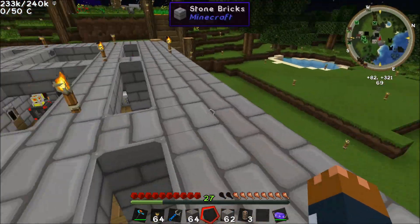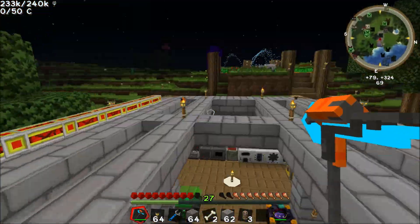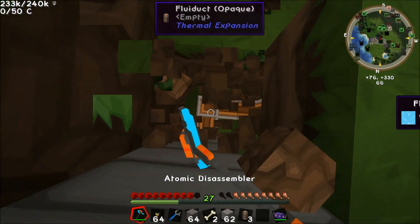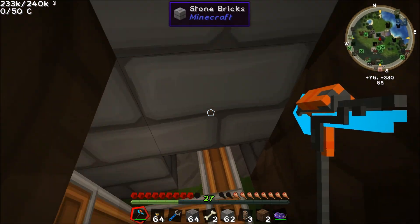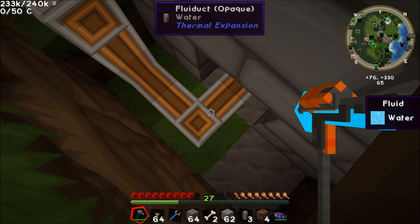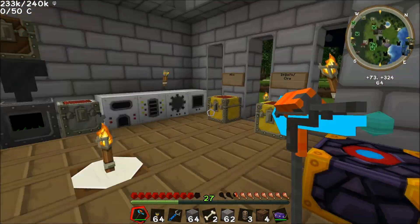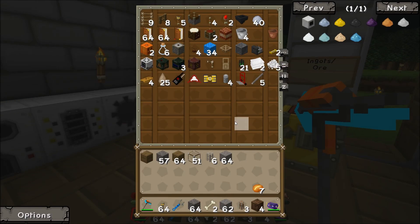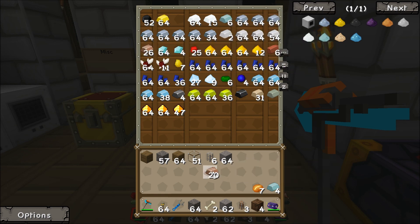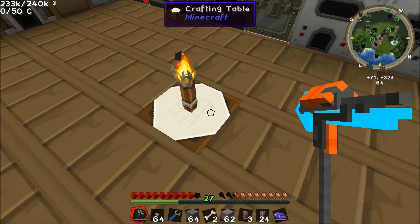I want to go and get some more fluid ducts. There's a skeleton coming — that was interesting. So we want to make our way into the back of this thing now. It looks like we've already got some water coming down into it, but obviously we want to get some lava in now. Maybe we want to get some opaque fluid ducts, since we're obviously not going to see the stuff back here. We already have item ducts, so we want to get lead and copper — unfortunately those are two things we're getting a little bit low on.